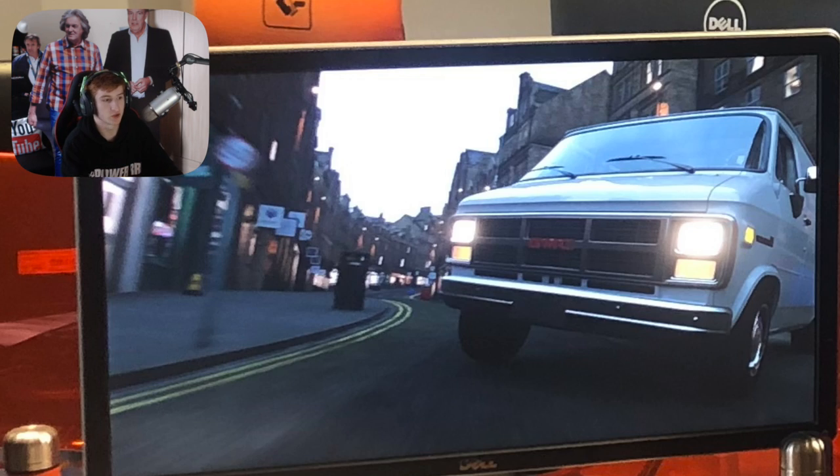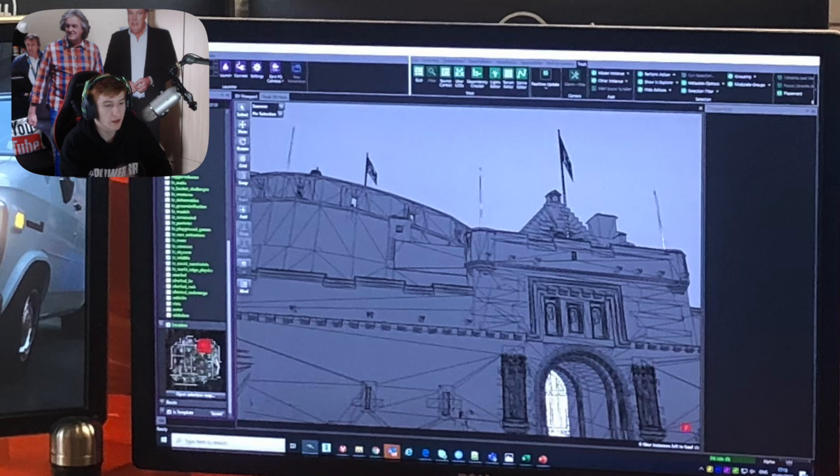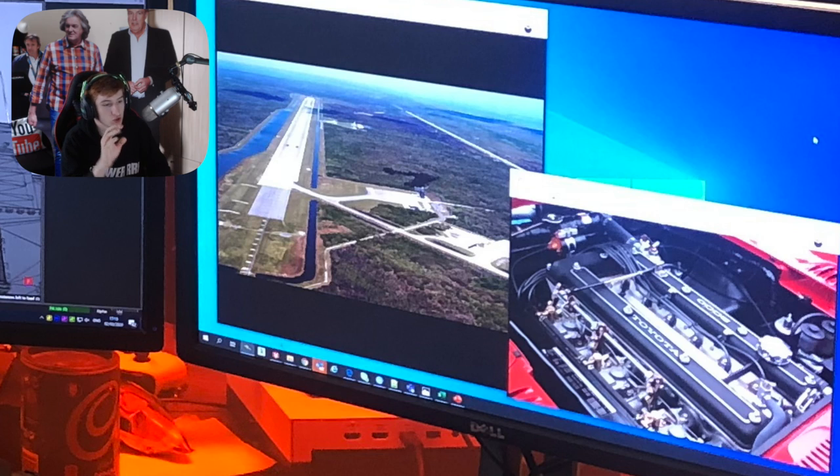Now to the monitors. On the left hand monitor we've got what seems quite obviously to be a GMC van — another hint towards the express delivery story we're going to be getting. The middle monitor seems quite obviously to be Edinburgh Castle. The doors still look closed but they're kind of highlighted, so maybe they're hinting at opening up Edinburgh Castle — maybe you can do a Forza Vista within the castle, which should be quite cool.